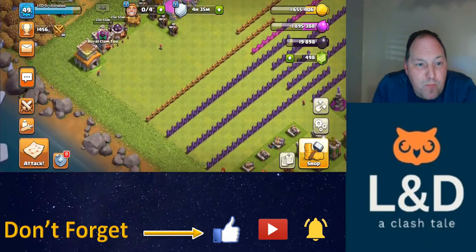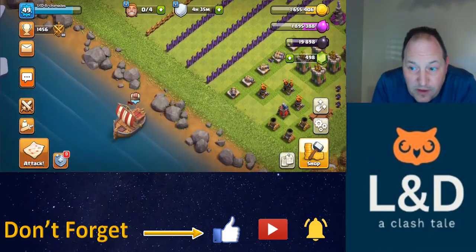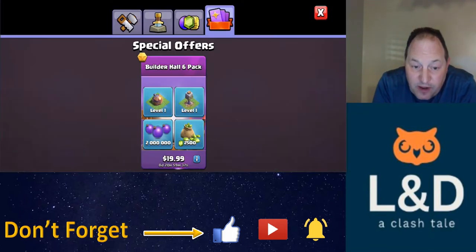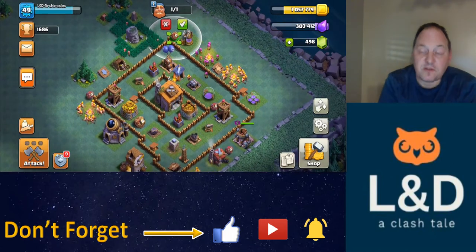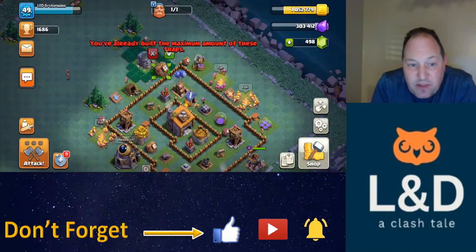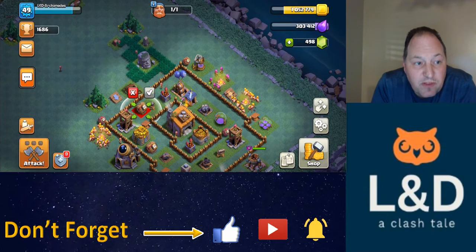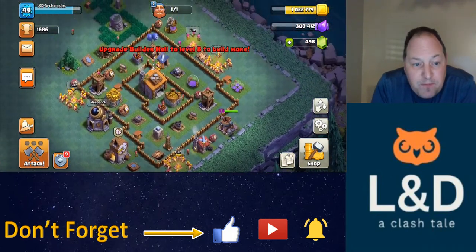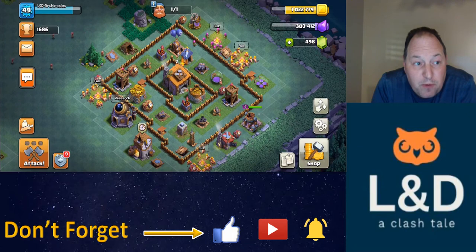Not a bad start to Town Hall 8 — I'm excited about that four-day boost on the troops. And I'm really excited about the Builder Base: I got my Builder Hall to level 6 and my Star Lab upgraded already, so the Star Lab upgraded overnight. I've got a few traps to drop down to expand my base a little bit. I'm sitting at just under 1,700 Builder trophies and I want to get to 3,000 to get the 1,000 gems — the never-ending pursuit of the fifth builder.